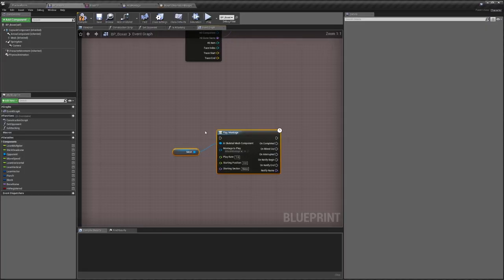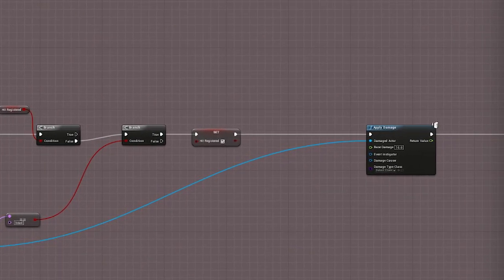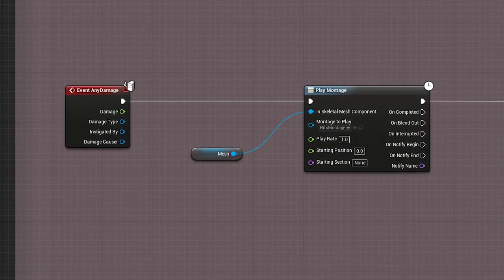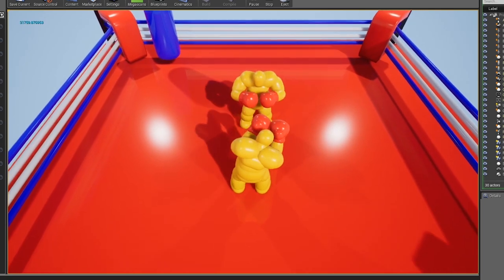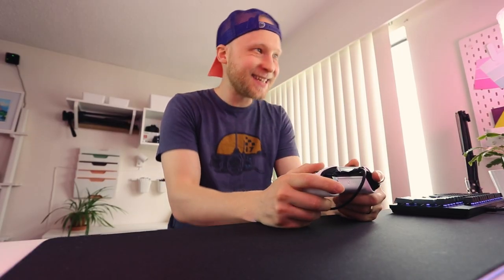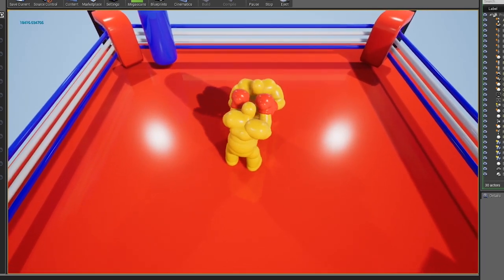All we need to do now is tell the opponent to play the animation when we hit him. Unreal already has a system built in which you can use to send damage between objects — this will work great in our case. We can use it to tell the opponent that it was hit, and in the future use this to send how much damage we dealt. This is starting to feel nice — it's starting to look really satisfying now.